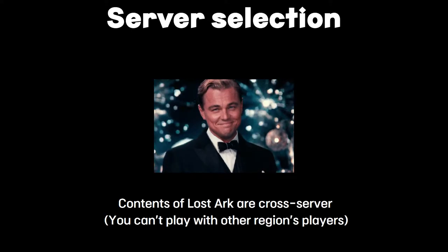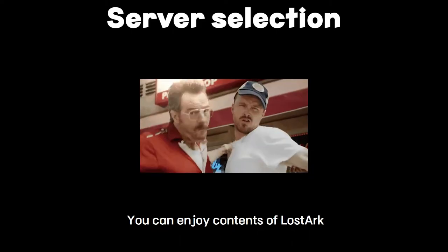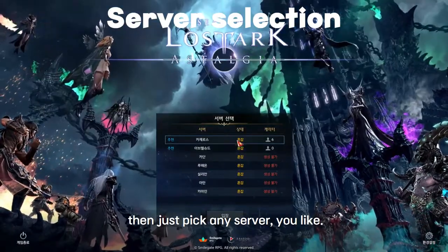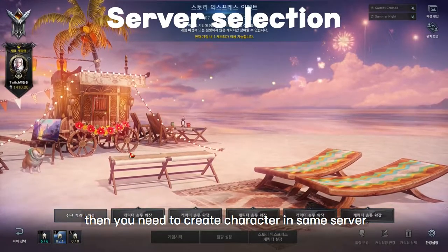The contents of Lost Ark are cross-server — the auction house is cross-server, and you can enjoy content with players in other servers. If you play by yourself, just pick any server you like. But if you want to play with a friend or join a particular guild, you need to create a character on the same server as your friend or that guild.